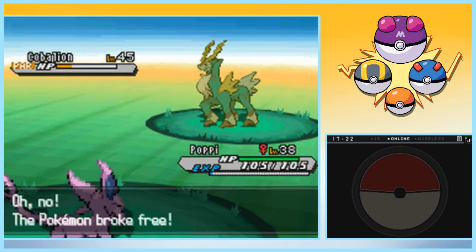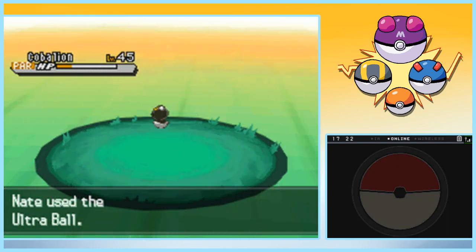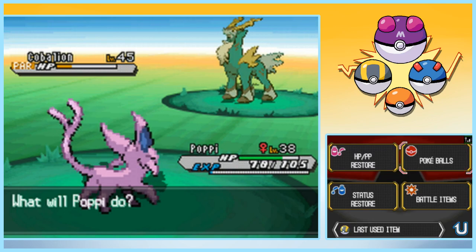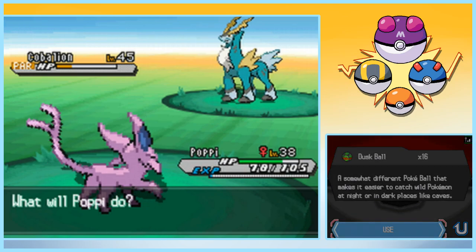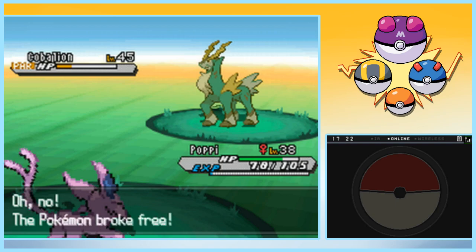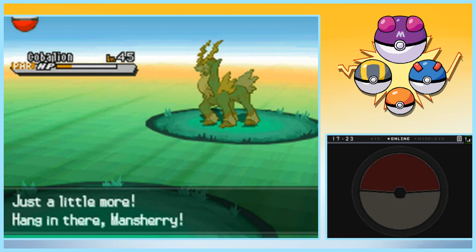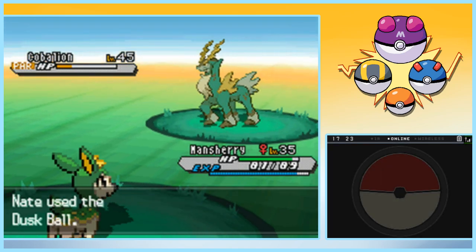Alright, Dusk Ball next turn. Sacred Sword — fighting type move. Alright, nope. Bag. Maybe fight? No. Dusk Ball. Come on. Nope. Retaliate — didn't do much, but okay. Alright, Monsterie — I don't think we're going to get it with you, but it'd be pretty impressive if we did. One last Dusk Ball. Sucks that we're going to waste all these, but we have stuff we can sell for money.